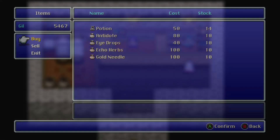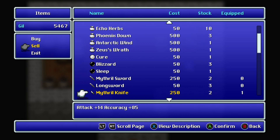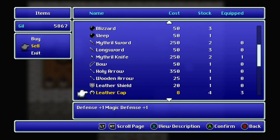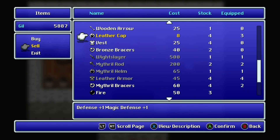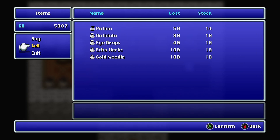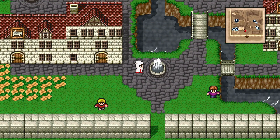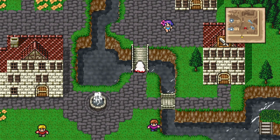Let's have ten of each at least. Money is not really something we need to worry much about. You can sell the knives, daggers, tanfa, staves, and bow — we have a great bow so we probably won't use the old one. I'll hang on to the rest of the stuff because some of the jobs, when we get to do a lot of job changing, have strange weapon and armor limitations — need to keep that in mind.